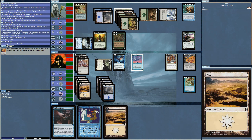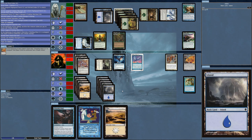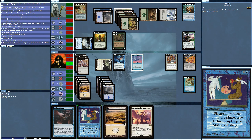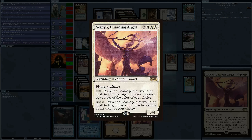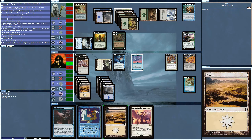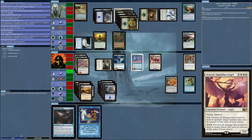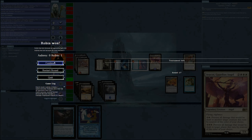The amazing thing is this program plays fairly decently considering all the cards they've had to program in to work with each other. I'm about to get the card I wanted — flying, vigilance, prevent all damage dealt to another target creature this turn by sources of a color of your choice. That's come in handy. I put it out and it's game over.